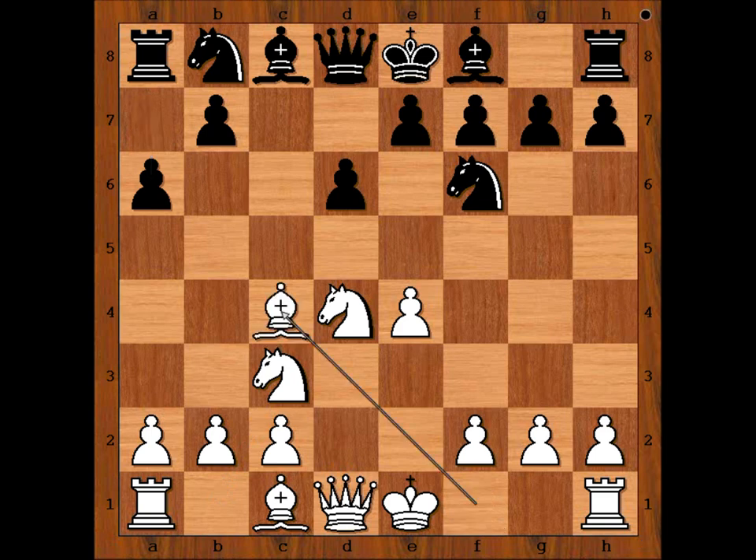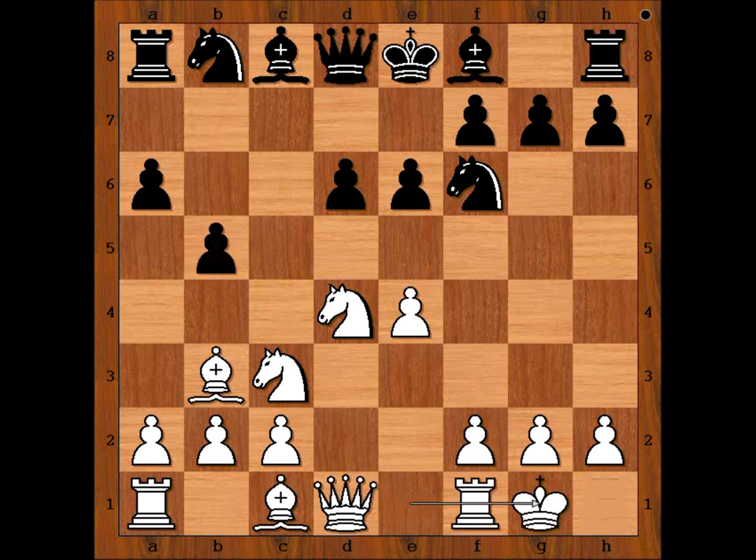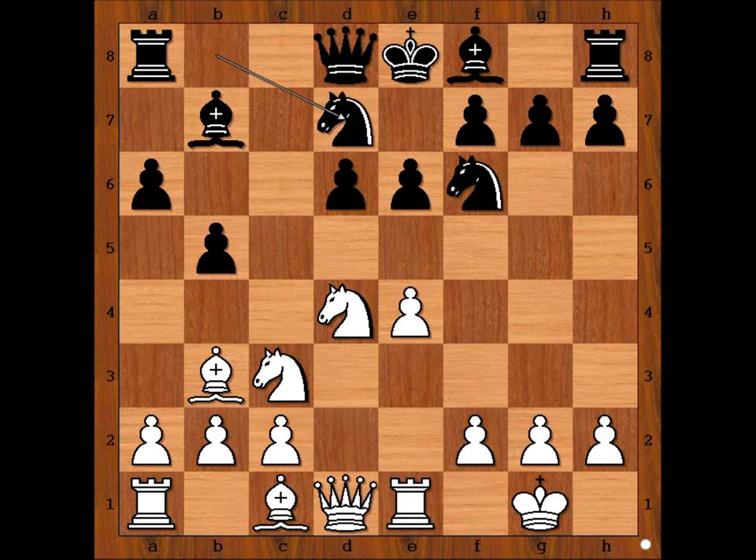Bishop to C4, E6, Bishop to B3. B5. Tal castled kingside. Bishop to B7, threatening B4 and winning the pawn on E4. Rook to E1. Knight from B to D7. Bishop to G5, pinning the Knight. It is Black to move.